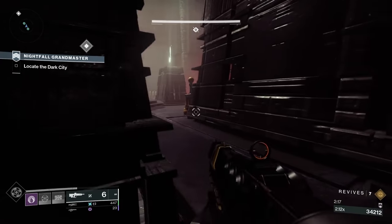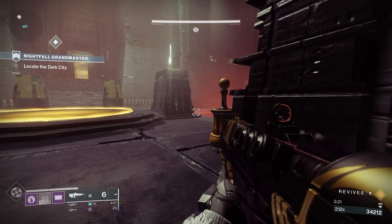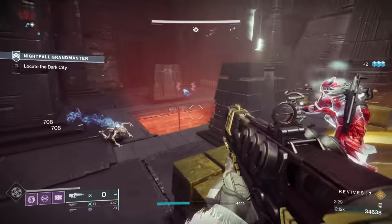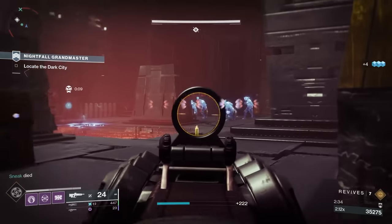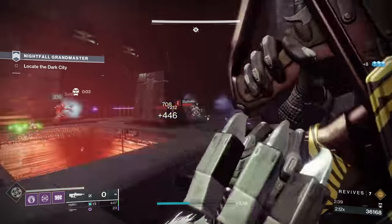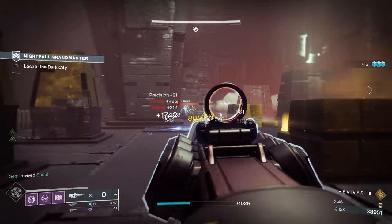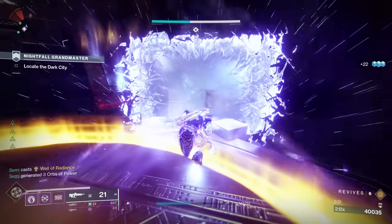Sword stats have been inconsistent — those got patched up, mostly a cosmetic fix. Rocket subfamilies weren't made different enough by the previous change; the differences are now more extreme. Precision rockets now have minus 10% damage on both impact and explosion. High impacts have no change. Adaptive and aggressive rockets now get plus 10% damage. Precisions have built-in tracking — that's the trade-off. This means that Palmyra, Ascendancy, and Royal Entry are basically getting a 10% damage nerf because of their built-in tracking.